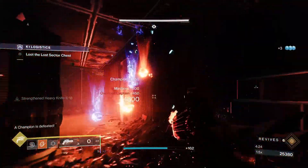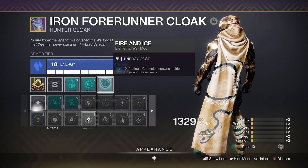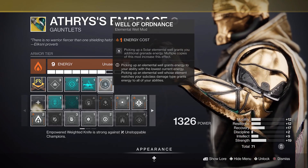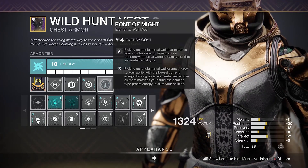Beating those pesky champions will also spawn a bunch of Solar and Stasis Wells if you use the Fire and Ice mod. You can make the most of these wells by using Well of Ordnance to grant bonus grenade energy, but also the Font of Might for that sweet 25% Solar Weapon damage bonus.